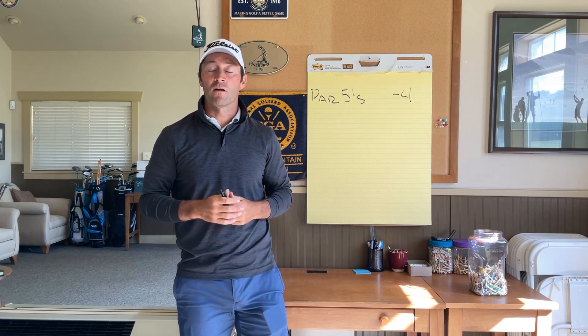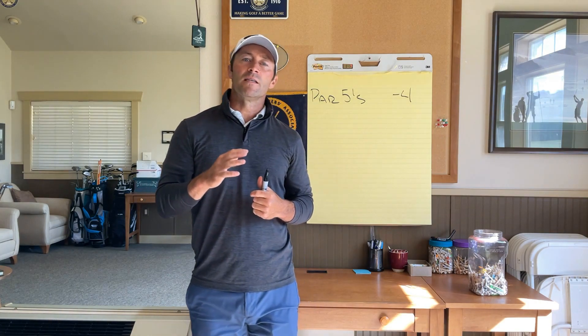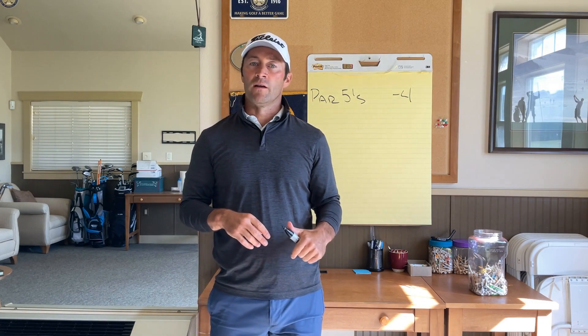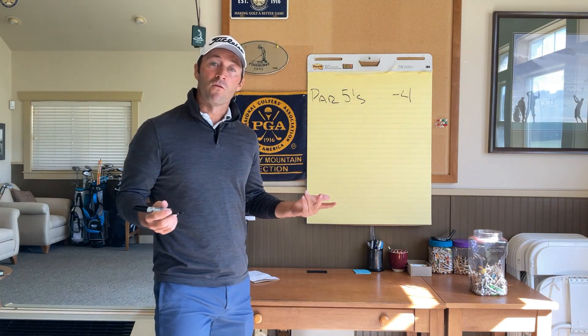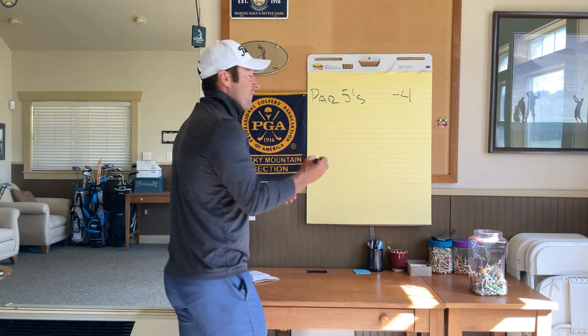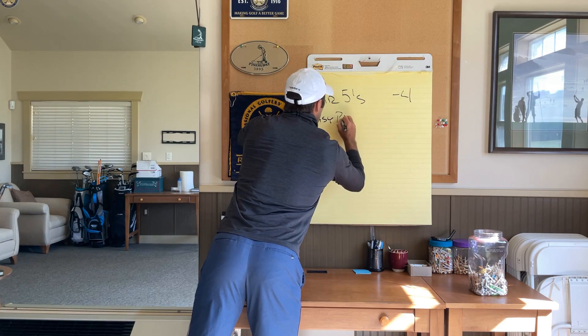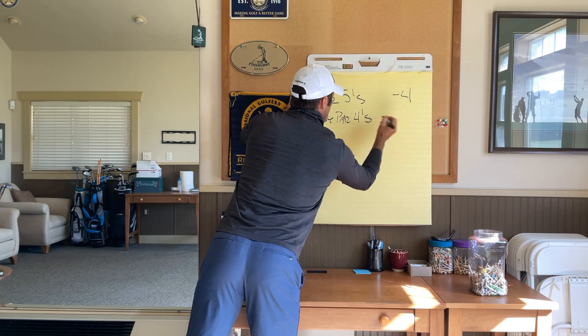Now we're going to talk about easy par fours. On a golf course, there's usually about six easy par fours. What I mean by an easy par four is you're going to hit your tee shot, and on your second shot you're hitting a wedge in. We need to get so good with our wedges that when we have a wedge in our hand, it's like there's blood in the water. We're trying to either make it or make a birdie. On most golf courses, we're going to get about six of those on average.